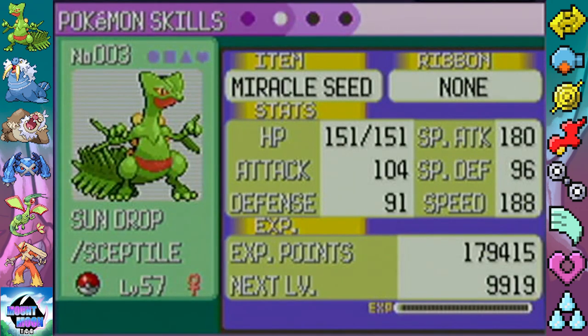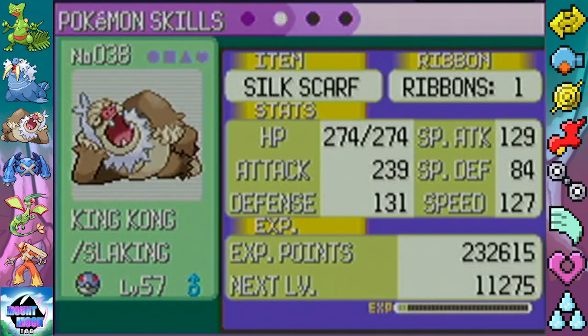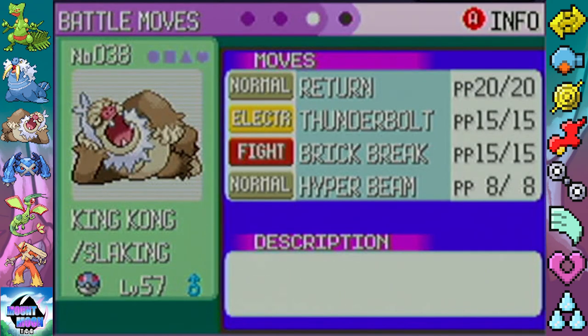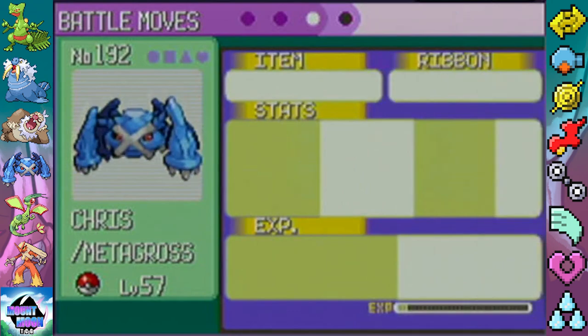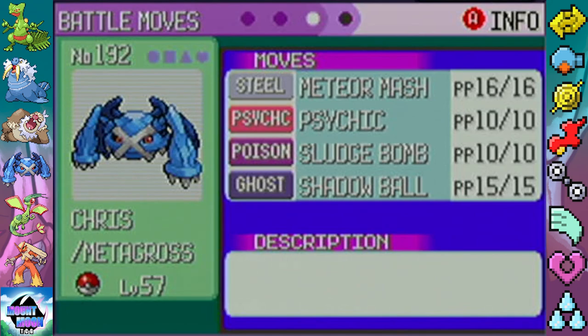We're gonna start with Sundrop the Sceptile with Miracle Seed, Leaf Blade, Quick Attack, Crunch, and Aerial Ace. We got King Kong the Slaking with Silk Scarf — Return, Thunderbolt, Brick Break, and Hyper Beam. We added Return because it's better than Strength now since our friendship is so good, and Brick Break is for Rock-type Pokémon. We got Chris the Metagross with the Quick Claw item and moves Meteor Mash, Psychic, Sludge Bomb, and Shadow Ball — grabbed Shadow Ball from Mount Pyre, and Meteor Mash was a level-up move from level 55.